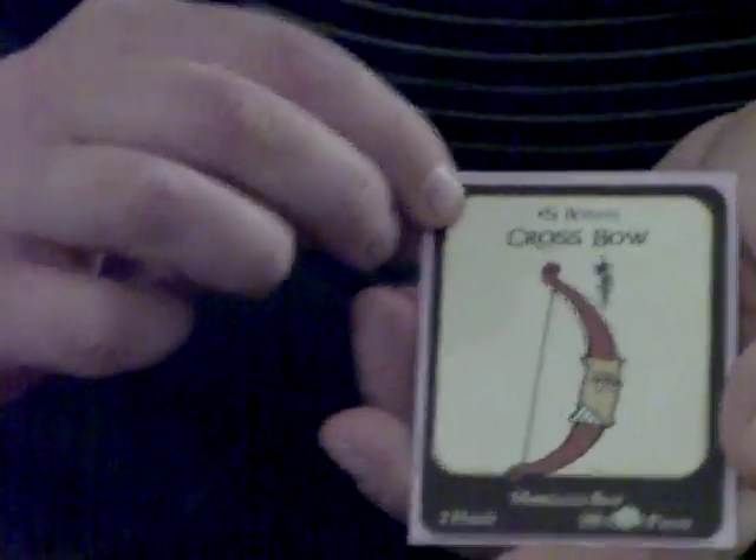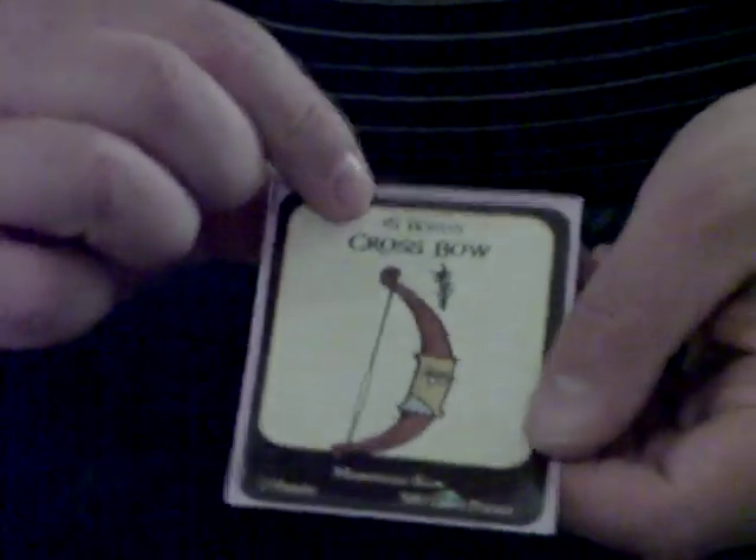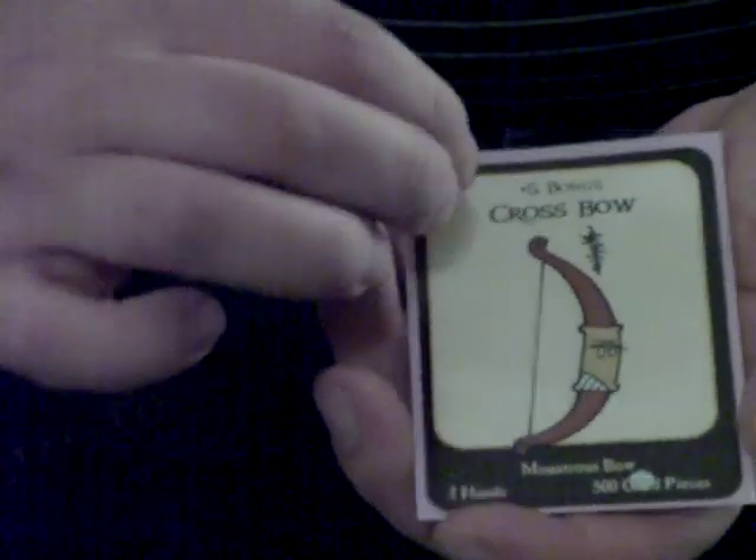Last of the cards are the treasure cards. Treasure cards come in different varieties: items, weapons, and armor. In this case, this one's a weapon, and on the top are the bonuses. This one means you get plus five when you battle a monster. So basically if you're level one, you're going to add five to that level, making you technically level six.